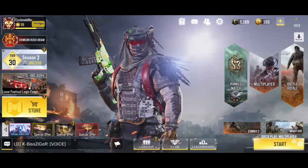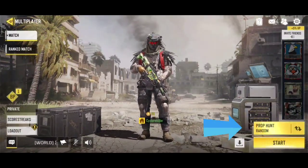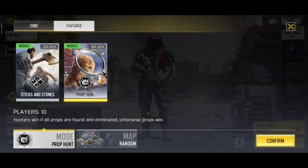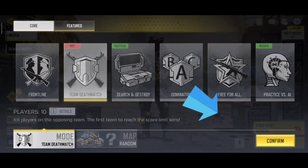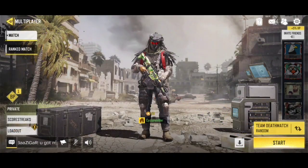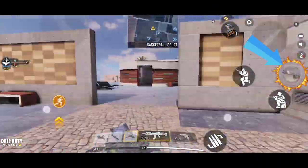Go to Multiplayer and select your mode of playing. I'm going to select Deathmatch, confirm it, and just start the game.